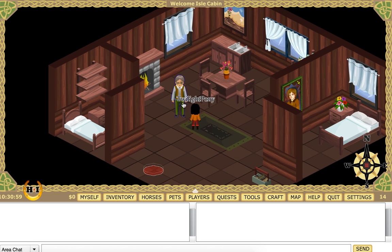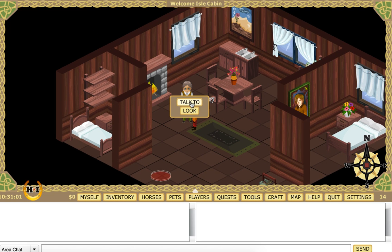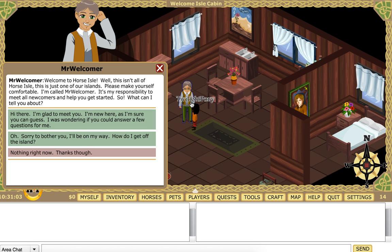He looks like a zombie! Talk to. Welcome to Horse Isle — well, this isn't all of Horse Isle, this is just one of our islands. Please make yourself comfortable. I'm called Mr. Welcomer. It's my responsibility to meet all newcomers and help you get started. So what can I tell you about? Hi there, I'm glad to meet you. I'm new here and I was wondering if you could answer a few questions for me.